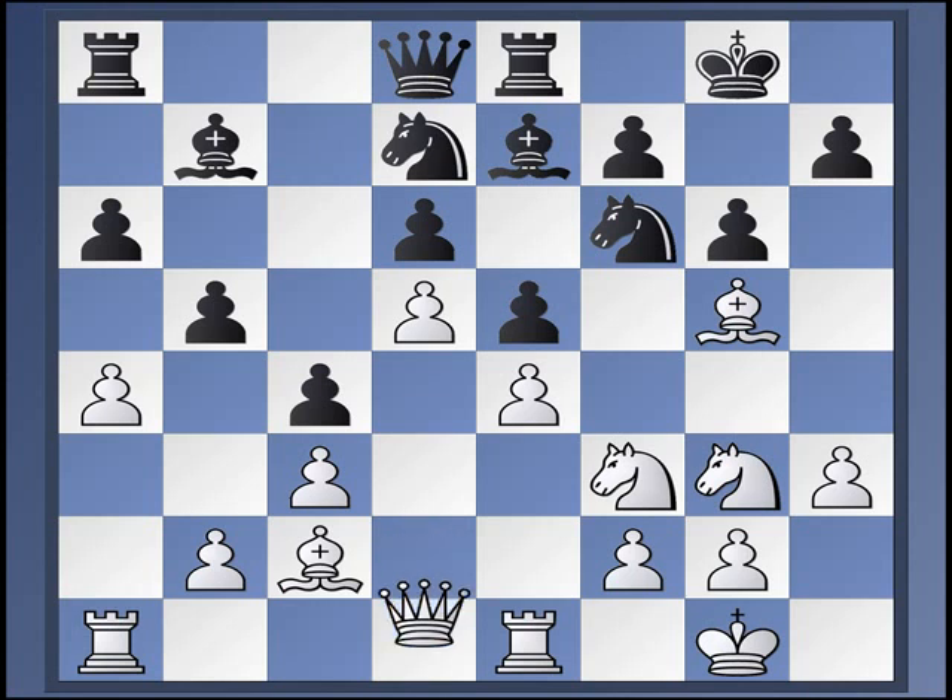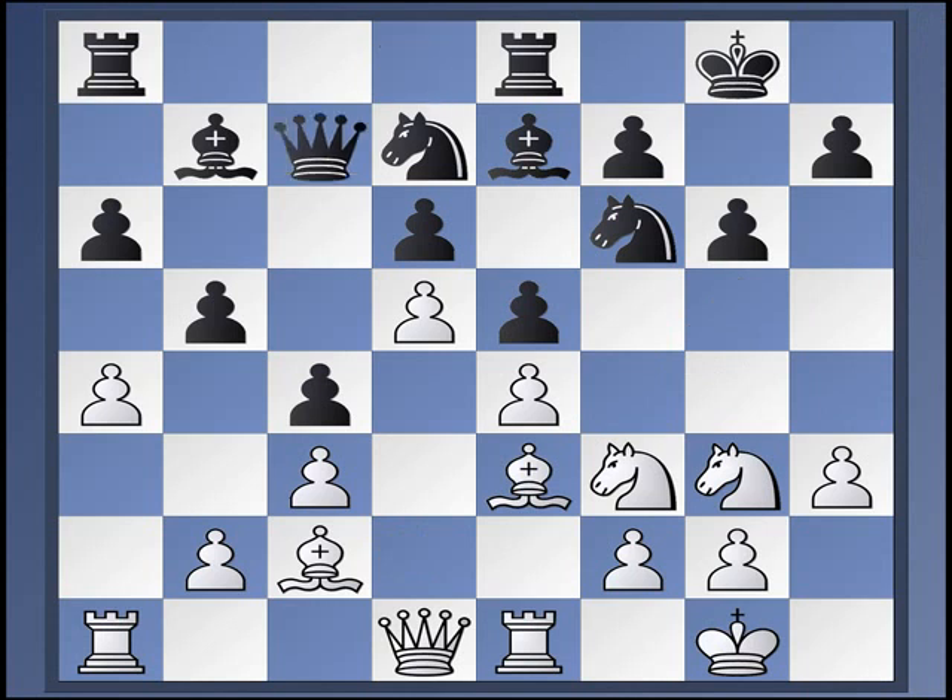Queen D2 is what you have to worry about here. On Bishop takes E3, I think his response is quite sensible. He's going to play Queen C7 with the idea of Knight C5 without having to worry about Bishop takes C5. From here, Knight H2 is possible and what he recommends, but I would prefer Rook takes A3 — a pretty standard idea. Preparing plans like Queen D2 and Rook E2, A1. This is a useful idea in several respects.